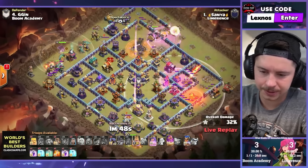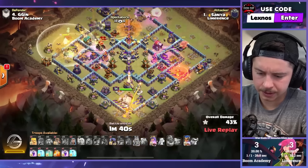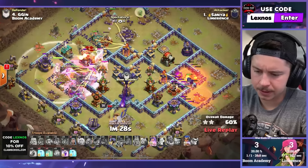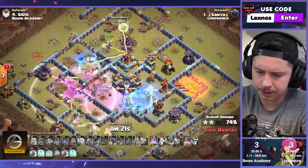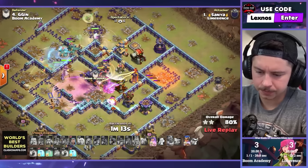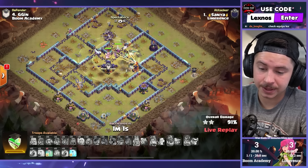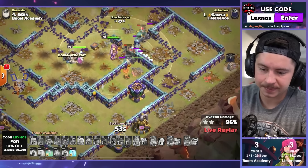Root riders from the left — there's a lot of troll teslas on this base. Flame flinger going down now. Warden ability with a healing tome. King on the bottom side going in for the enemy king and the eagle artillery. Yetis out of the flame flinger, queen still chilling on the top side. King takes out the eagle. Smashing through the left side, freeze the monolith, queen vibing — gonna get the upper multi. These root riders are smashing through the core. RC ability for fun points with 69 seconds left, two extra spells to swag. The healing tome healed up those root riders through the middle section — two left but they stayed alive much longer. Another three star for Limerence.